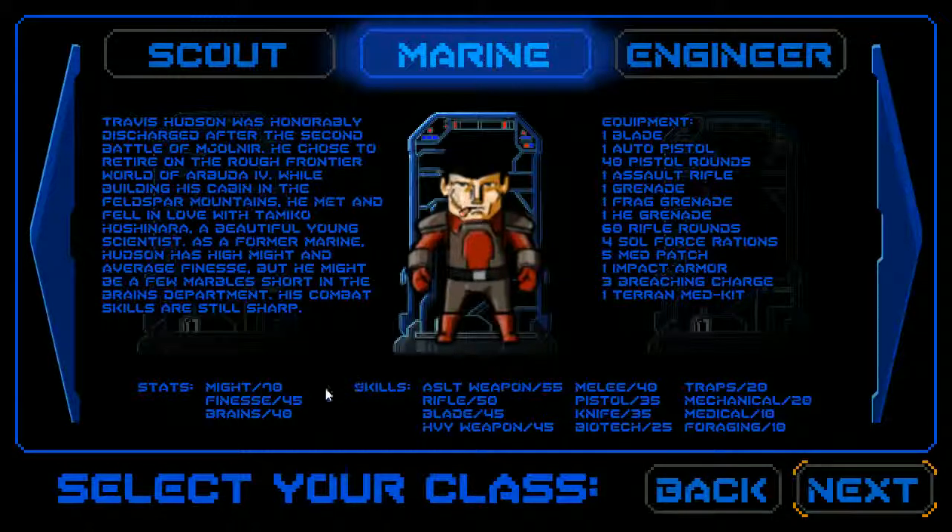Last time we played as the Marine who has a might of 70 — it turns out that's out of a hundred, so you don't want to put in more than maybe 10 or 15 points into might, because it'll be totally maxed out by biomods and other equipment. Any extra points you dump in there will be totally wasted. Also, traps are found by using your brains, not the trap skill — that's just for setting and using traps. Brains determine everything, so you can dump points into brains even with the Marine and come out totally fine.